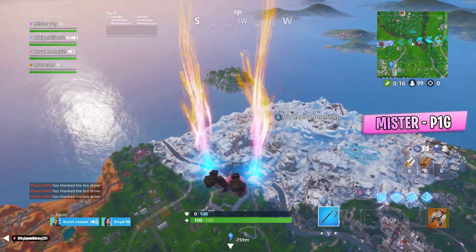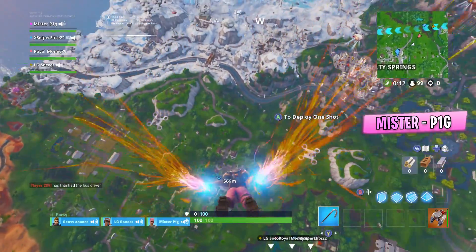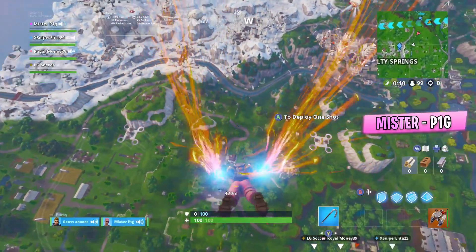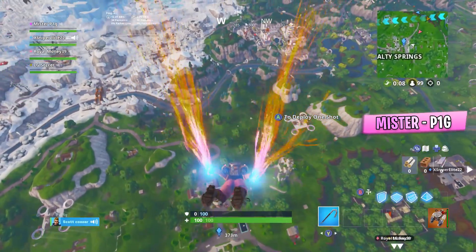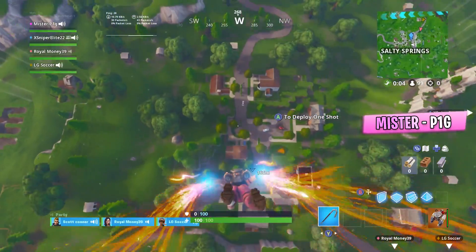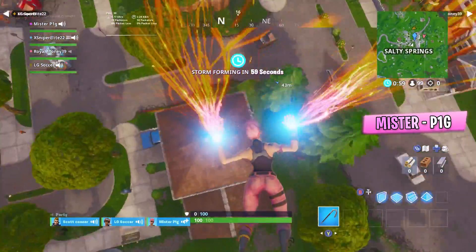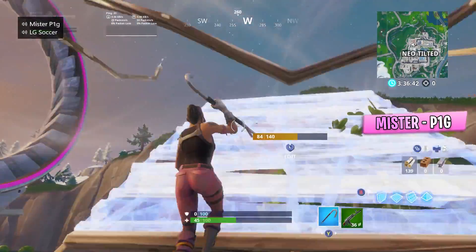This next glitch is actually a really interesting one that's really helpful if you're playing this game mode. All you have to do is drop right over the town wherever you're going to be landing, and as soon as you start gliding over the place you want, just drop your jetpack really fast and it'll fast-drop you to the ground so you can pick up your weapon.